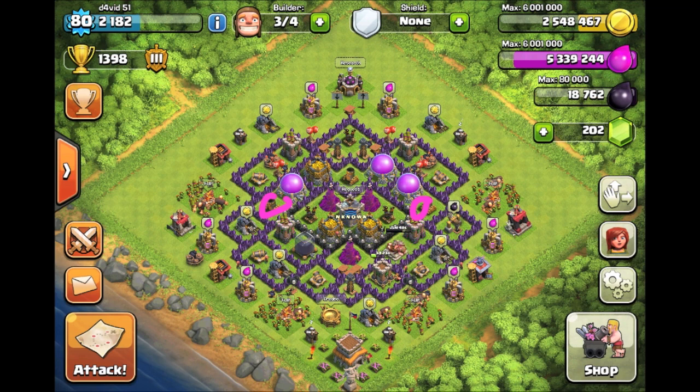You should bring the archer towers right here and put the mortars where the archer towers are — that'll be a lot better for you. The wizard towers up here are a little bit close together, but unless you want to move one out here and one out here so they can fully protect all the resources, it's okay. This air defense up here is super exposed, but you do have the other two protected pretty well. For your point defenses, you've got cannon, archer, archer, cannon, archer, cannon, cannon, archer, cannon — they're a little messed up, a little skippy. Just try and make it cannon, archer, cannon, archer all the way around to help spread out your point defenses.